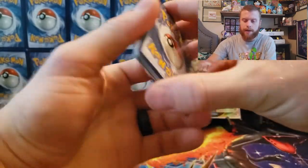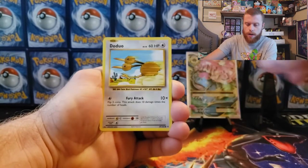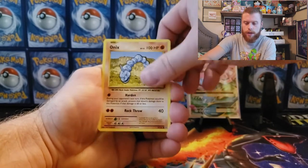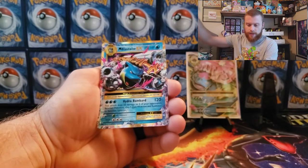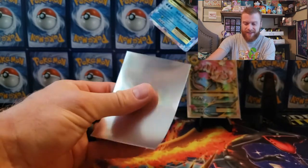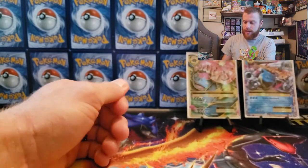Evolutions: Misty's Determination, Arcanine, Pikachu, Magmar, Doduo, Pikachu, Machamp, Growlithe, Onix, reverse holographic Starmie, and our last card is a Blastoise EX! Yes, let's go guys — I don't have this one yet, that is freaking awesome! Can't go wrong with the Blastoise, looking good there next to that Venusaur.